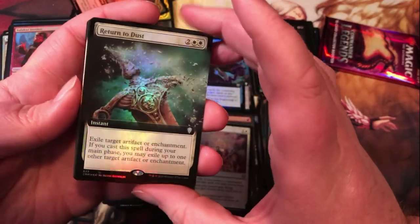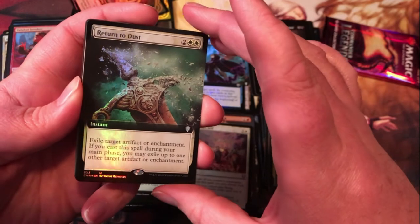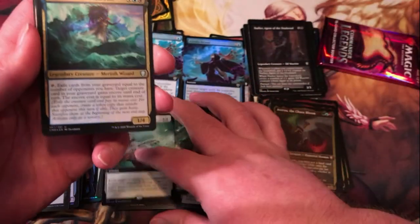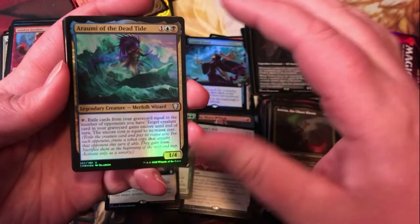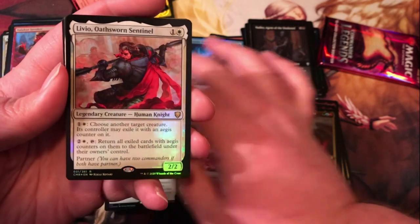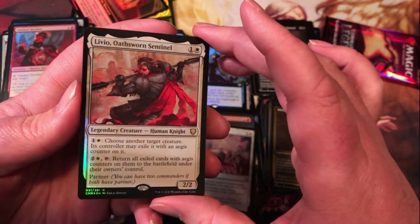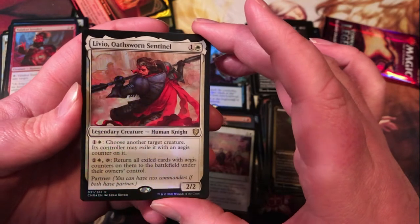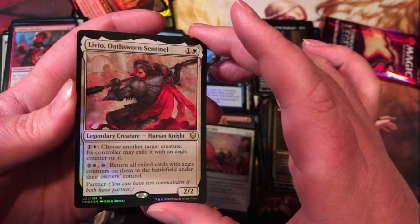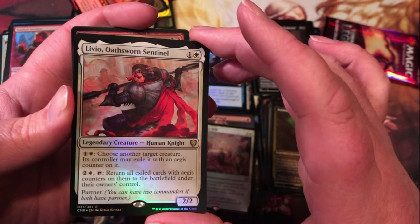Return to Dust — two generic and two white for an instant; exile target artifact or enchantment. If you cast this during your main phase, you may exile up to one other target artifact or enchantment. Definitely a nice foil extended art there. Arami of the Dead Tide — we already had one of them. The Veo Oathsworn Sentinel — generic and white for a 2/2 human knight legendary. I pay one generic and white to choose another target creature; its controller may exile it with an Aegis counter on it. Pay two and a white, tap: return all exiled cards with Aegis counters to the battlefield under their owners' control. Kind of odd — not sure how I feel about that, definitely a weird card.